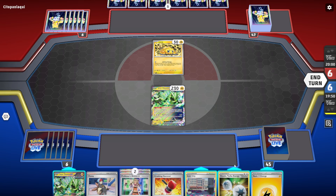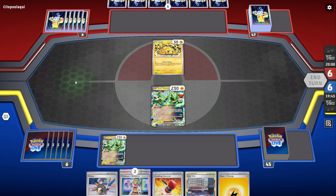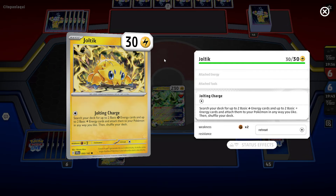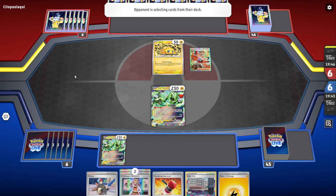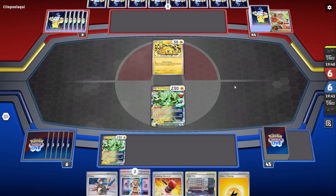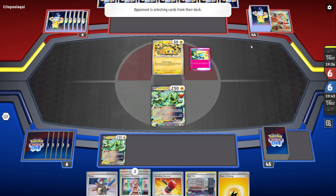It looks like they have an ability but that doesn't really matter because it's never going to come into play for us. It stops us from one-shotting them but that's not happening. What's this attack cost of Galvantula? I don't know exactly what this is - maybe this is Pikachu EX with just Joltik or something. Regardless, I'll attach Double Turbo, play down this Iron Thorns EX, and just pass it over to my opponent.